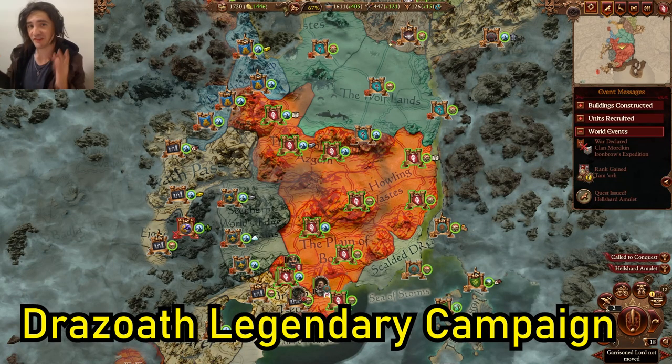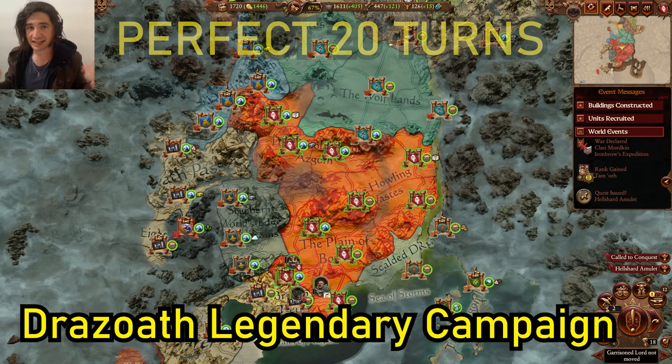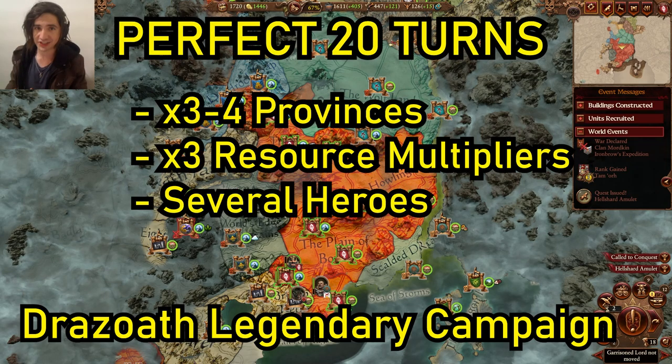Dreadsworth the Ashen isn't just one of the best Chaos Dwarf lords, he's managed to become one of my favourite lords in the entire game. He's an absolute beatstick of a lord, a great caster, and he's part of a really fun and strong faction in the Chaos Dwarfs. What better way to celebrate him than by beheading my favourite character in the entire game, Imrik, and we're going to do a perfect 20 turns.